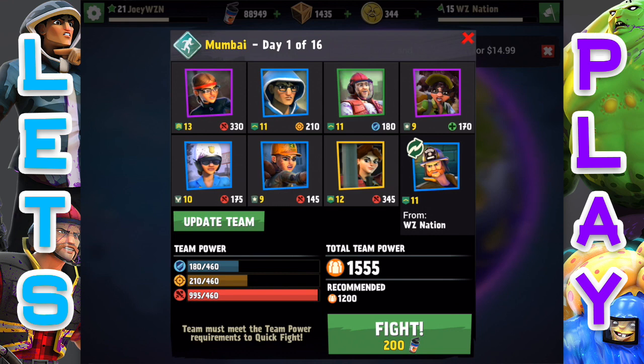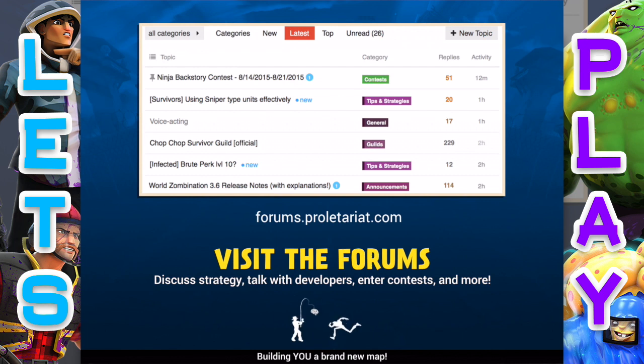My go-to choice is definitely the combat medic along with the lumberjack, because those two units work really well together. The lumberjack is amazing against drones, and the combat medic gives huge boosts of health to keep them up and going. You'll actually get a combat medic along the way in this campaign, so it's not something you have to get from a pack — which is really helpful. Let's go ahead and jump into it.